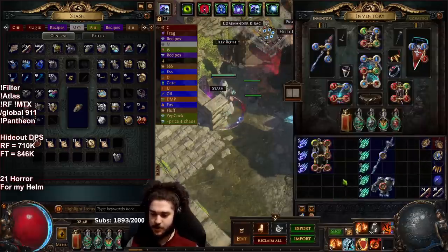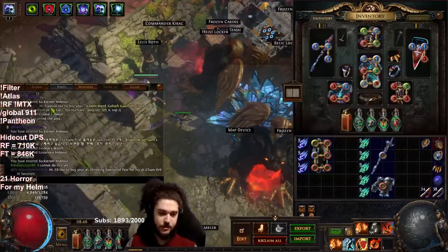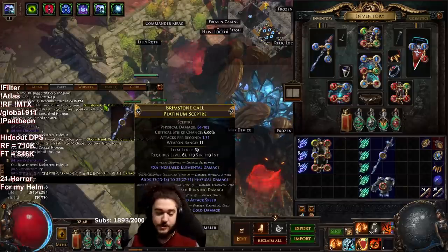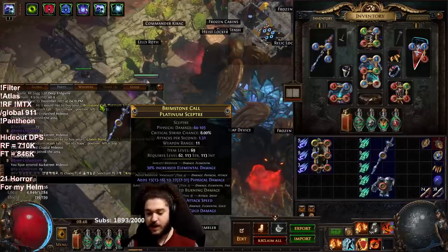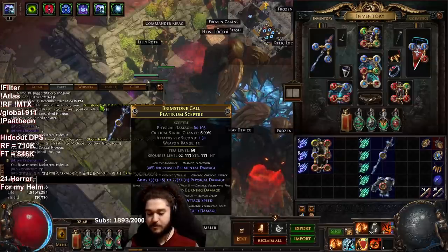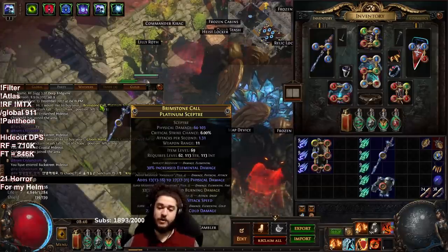What I have for you today is a six-link Saint's Hauberk that I bought for 10 chaos. I also bought this scepter for literally one chaos — it has a fractured burning damage mod, but the item level is extremely low at 69 and it's not on the best base. I think using gear like this is actually good because it helps break the barrier of people being concerned about using currency on non-max item level equipment.